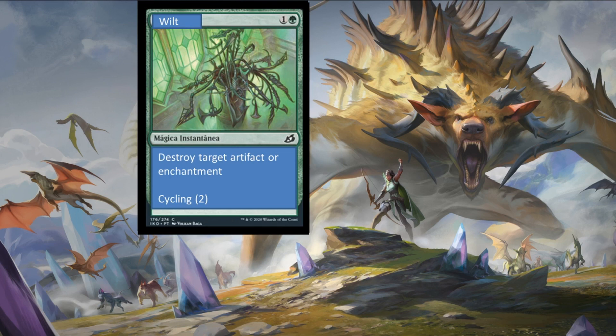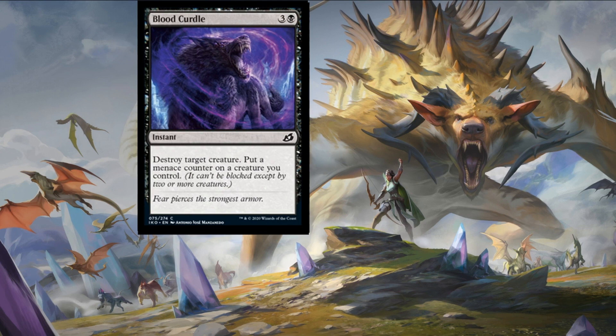Wilt is a one colorless and a forest instant spell which says destroy target artifact or enchantment, with cycling for two. This is a strictly better Naturalize — a solid limited enchantment or artifact removal piece. Usually a sideboard card, but in the limited environment it could make the one-of in a twelve-card slot just because of that cycling clause. If you're playing the first of a best-of-three match you might have this dead in your hand otherwise, but the cycling can replace it.